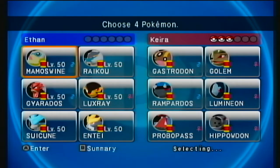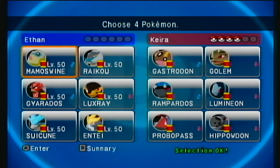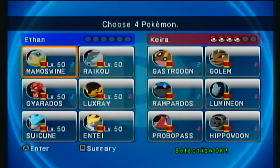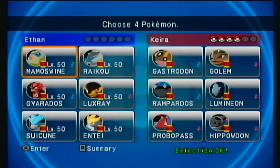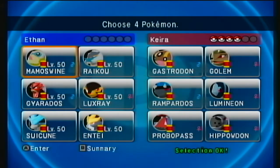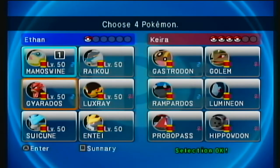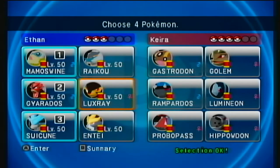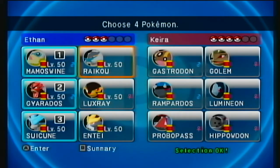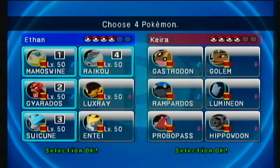Alright, the next opponent has Gastrodon, Golem, Rampardos, Lumineon, Primeape, and Snorlax — I wish we had a Grass type. I know that Rampardos is Scarfed for sure. I definitely like Mamoswine and Gyarados as a lead. Based on typing we're definitely not going to use Entei or Luxray. We'll go Raikou, which is nice because we've got Thunder for the Water types and Aura Sphere for Golem.